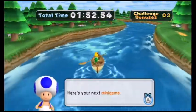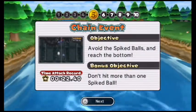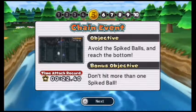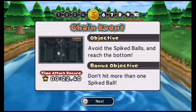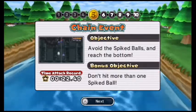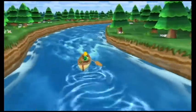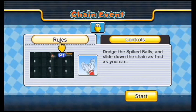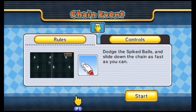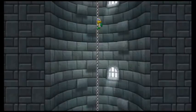Alright, the next minigame is Chain Events. The objective is to avoid the spike balls and reach the bottom. The bonus objective is to not hit more than one spike ball. That could be a bit tricky just to time yourself directly — to time it carefully to dodge those. Dodge the spike balls and slide down the chain as fast as you can.